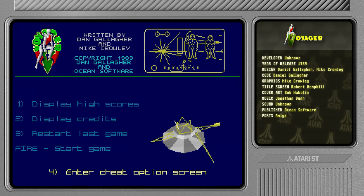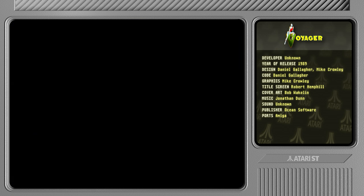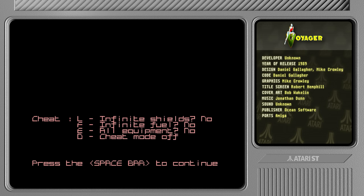Here we are on the menu screen, and as you can see there's a fourth option saying 'Enter Cheat Options.' This version's got some cheats - we can get infinite shields, fuel, and all the equipment. I might enable that later on after failing a bit, so we'll see.